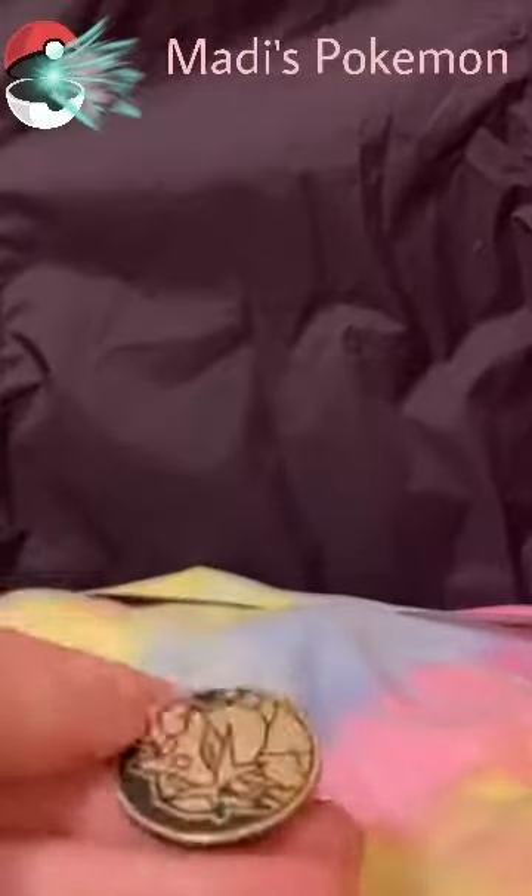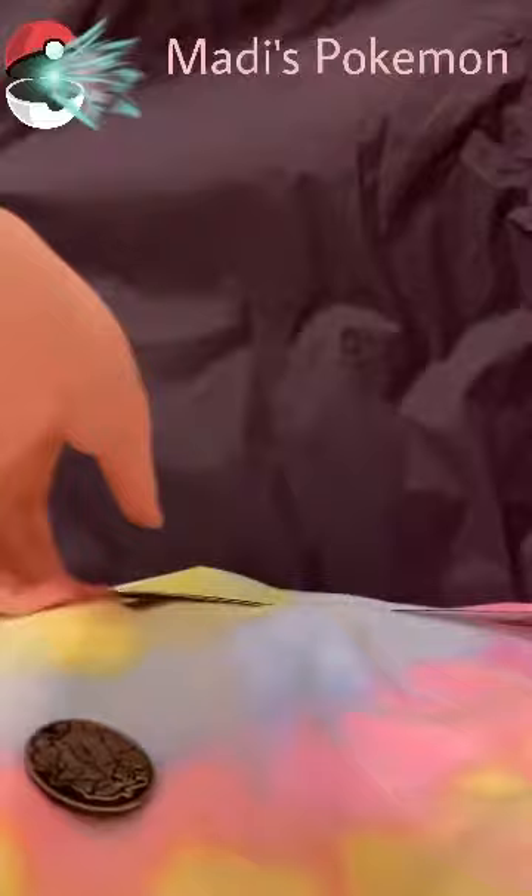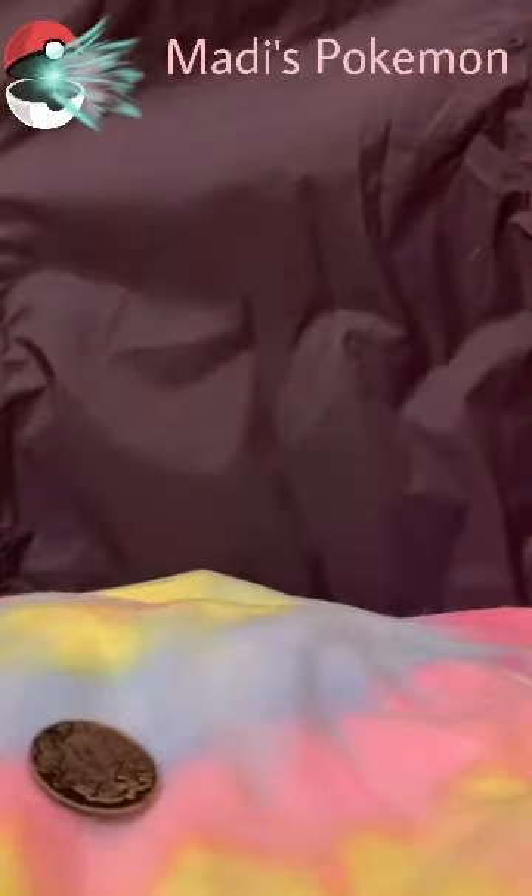Alright, I got it. There we go. It's very, very shiny. So what I'm going to do, just to make it interesting, is flip the coin. If it lands on heads, I get to open the Darkness Ablaze. And if it lands on tails, I get to open the Battle Styles first. So here we go.